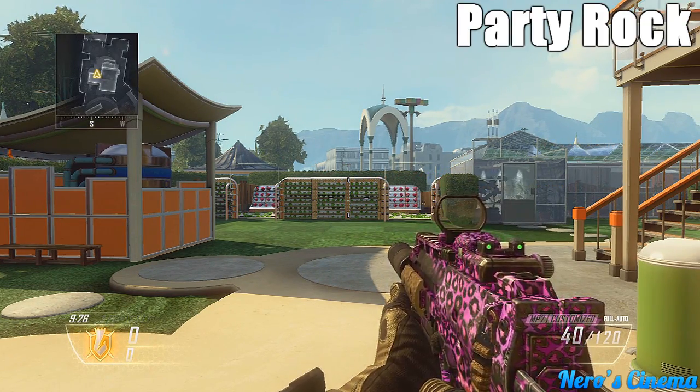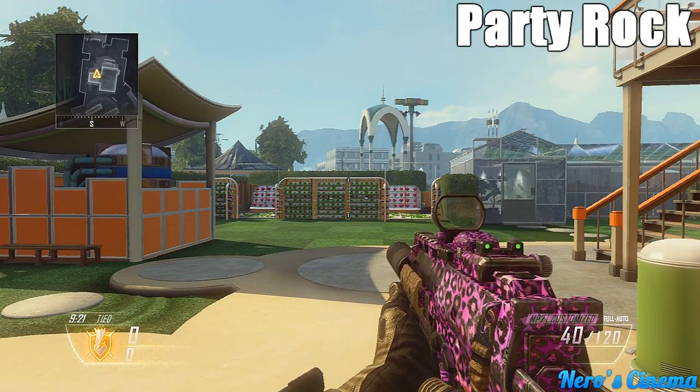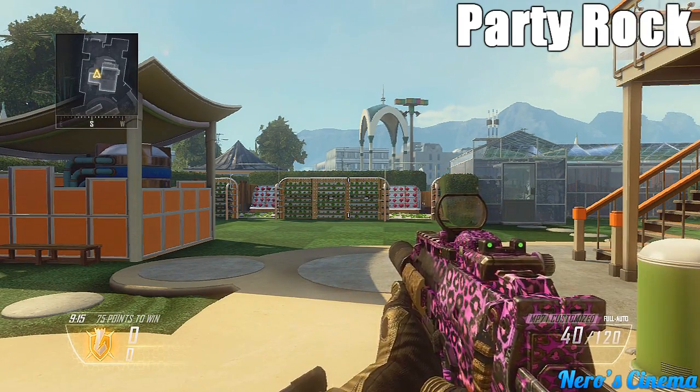Next camo is Party Rock and I can definitely tell this is going to be one of the favorites of the DLC pack. It's a purplish leopard print and it comes with a star reticle, so it's definitely going to be a favorite among the Call of Duty community — although I still think Graffiti is going to be the number one choice for most people.